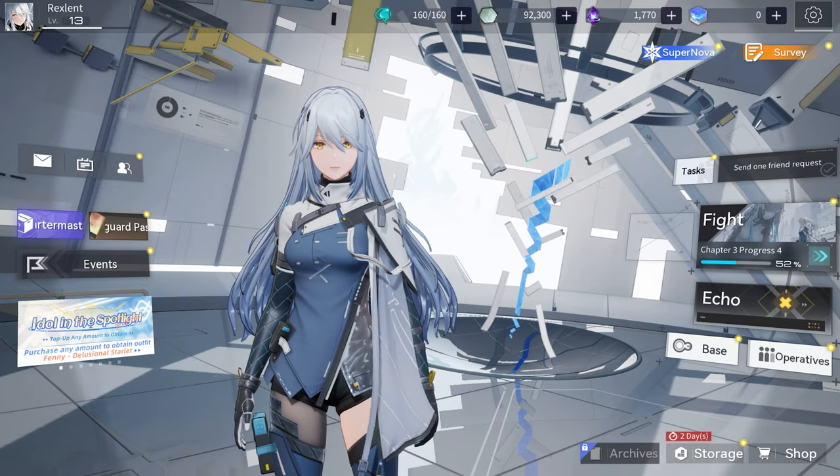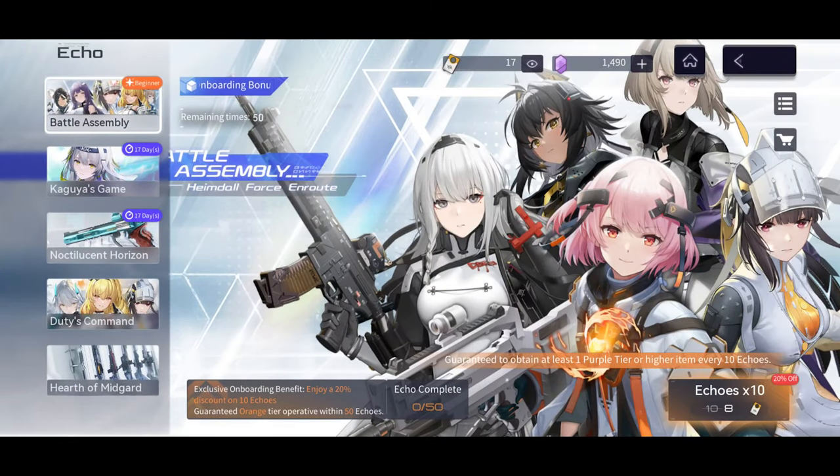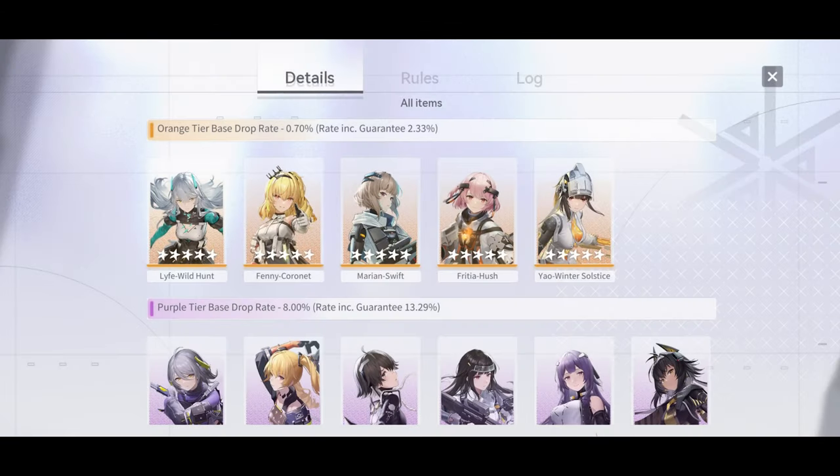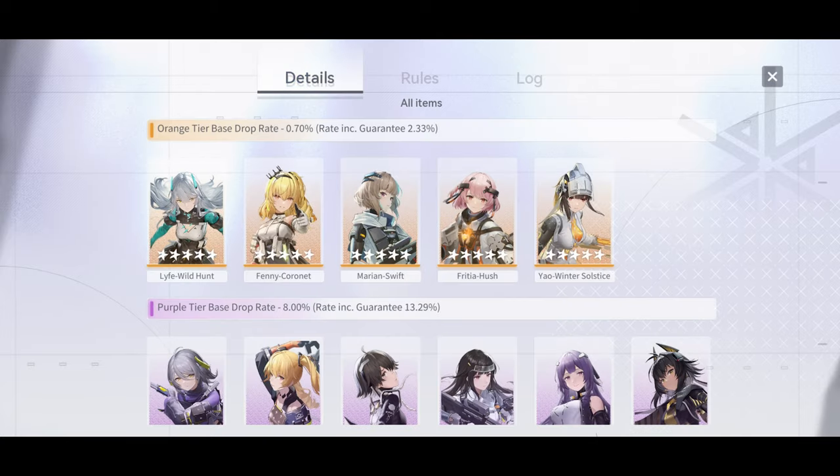When you unlock the gacha for the first time, you'll see Battle Assembly — a newbie gacha with only 50 pulls to guarantee, costing 8 tickets per pull. The pull rate for each character is 0.7%. However, in my experience I've never hit the full hard pity — usually it's within the last 10 to 15 pulls that you get the character. So it says you need 50 pulls but usually you'll get it around the 40th. My recommendation is to roll your first 5-star character here first, then choose the other 5-star from the selector after clearing Chapter 5, or hold off based on your needs.